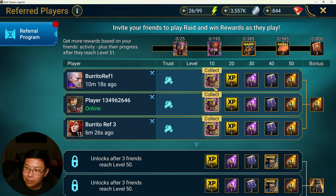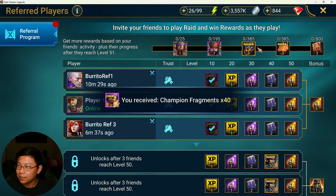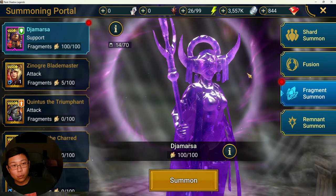Check this out — we got Jamarsa. If you are a free-to-play player, you need to be grabbing Jamarsa. We're taking the fragments for Jamarsa. We can go ahead and take Jamarsa right now if we wanted to.